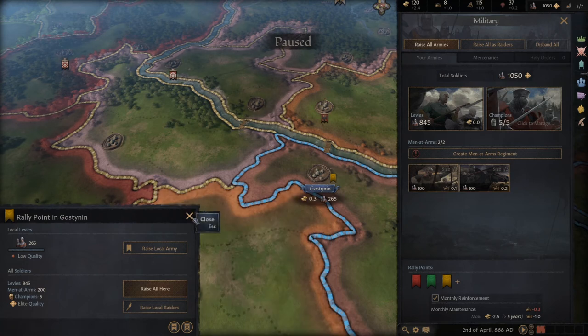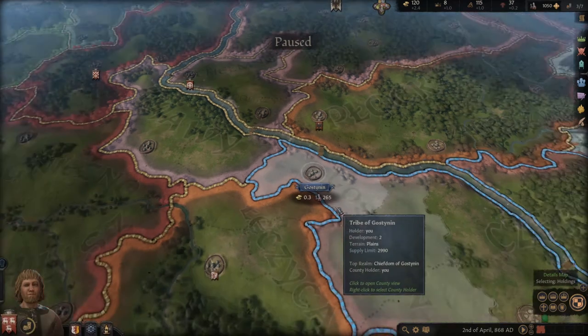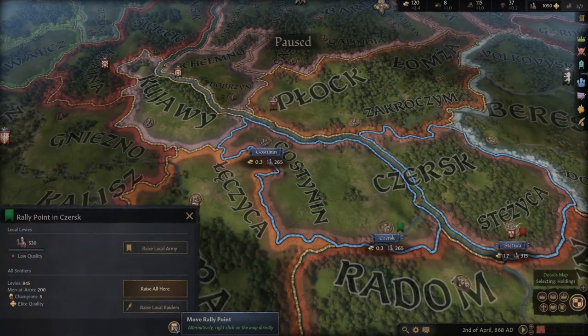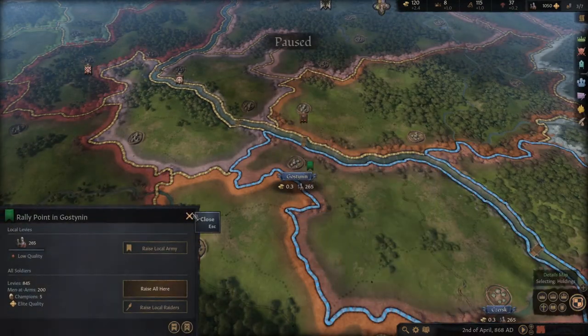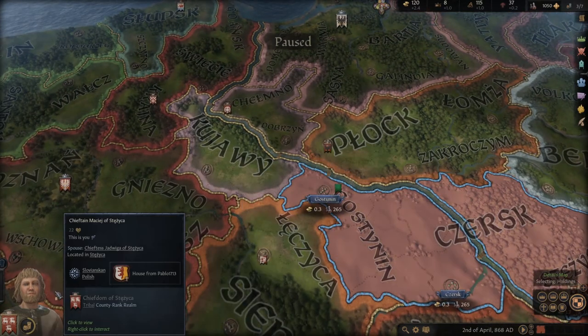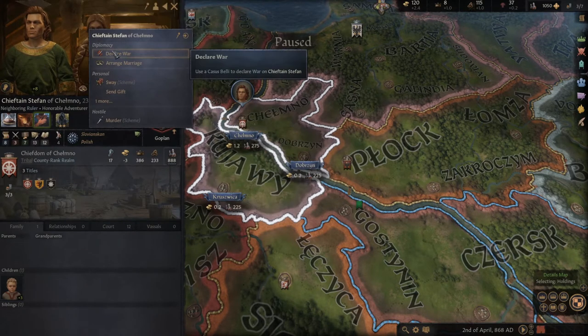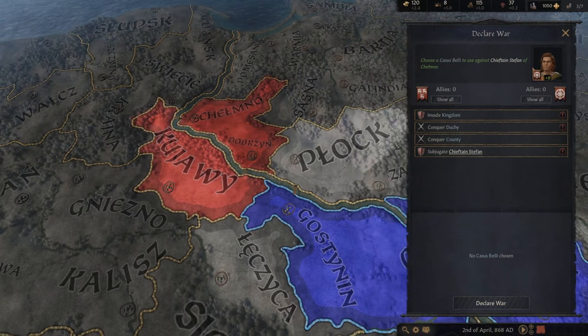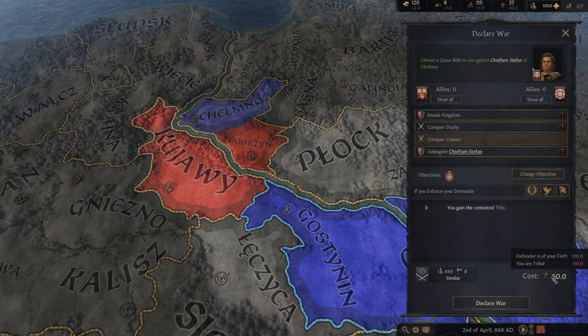You're not gonna recruit your army just yet. I want to show you one more thing — you can delete the rally point and move it to a different position. Now I have the green one. First you're gonna need to declare war, so right mouse click on the territory, then right mouse click on the enemy leader and declare war, then choose from your options.